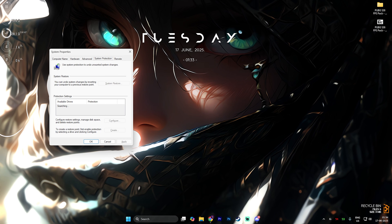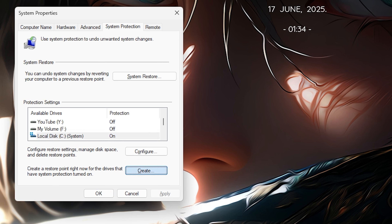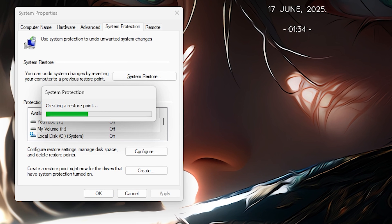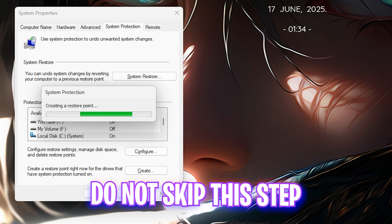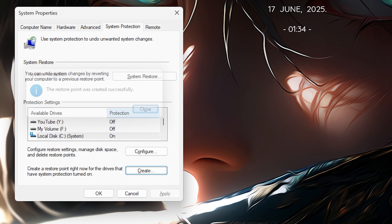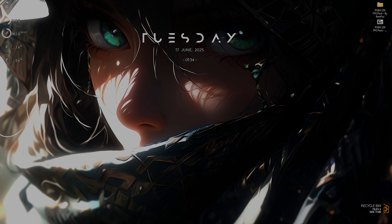The next step is creating a restore point. Search for Create a Restore Point on your PC. Once it opens, look for Local Disk C and click the Create button. Name it PUBG so you can remember it and press Enter. I highly recommend you not skip this step — it allows you to restore all your settings back to normal without any data loss. Once done, click Close and close System Properties.